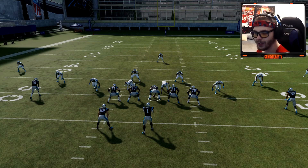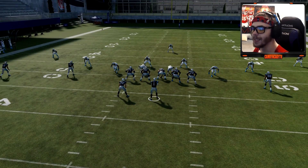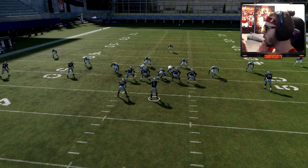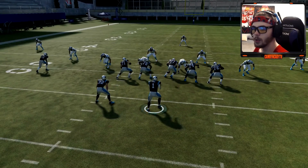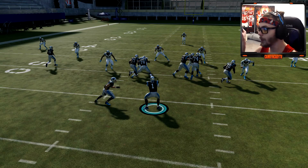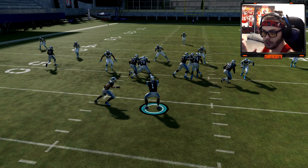This is where we want to hand it off immediately and not keep it with the quarterback. To hand it off on a read option, hold X — don't tap it, that doesn't work. Literally hold the X button in until McCaffrey gets the football. You can tell from the start of the snap whether to hand it off.